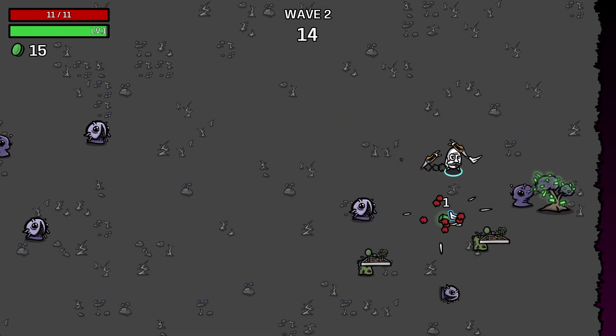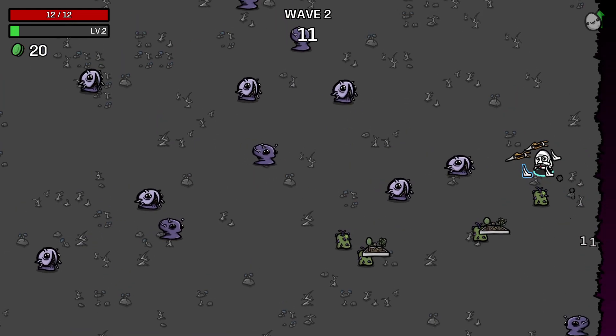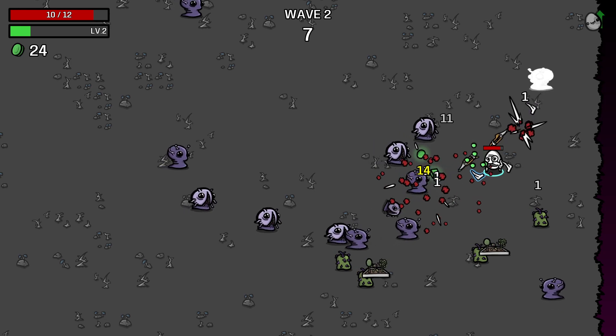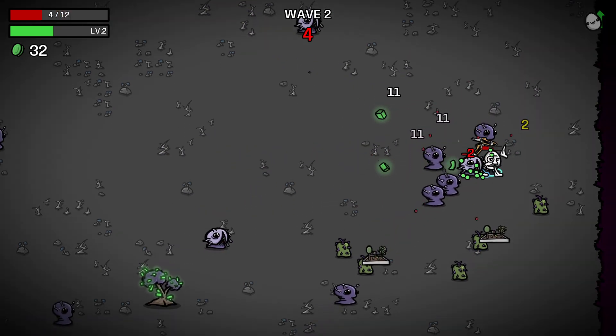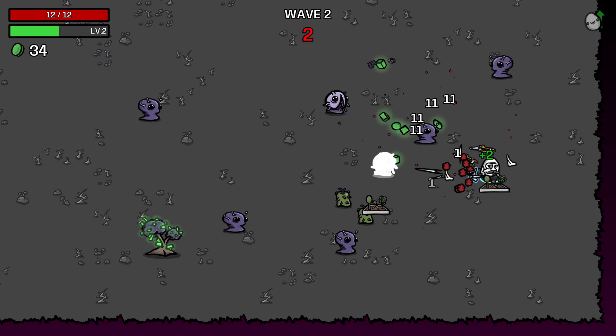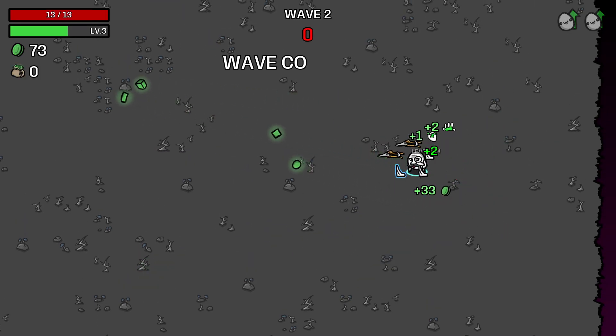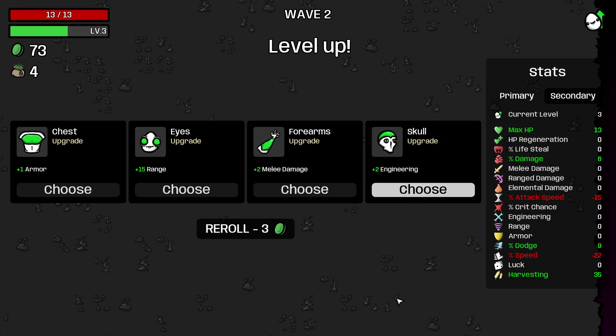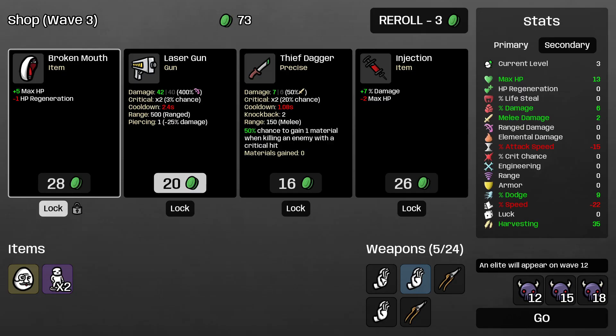Because I think that will make it way more difficult, and I think I would get to like wave six and then stop. So this is pacifist with an asterisk. I'm just a poor little gardener trying to tend to my garden, and varmints are appearing. Definitely want a lot of dodge, so I guess I'll go with the dodge early on. We'll go with the melee damage.